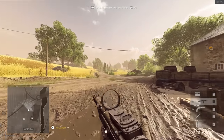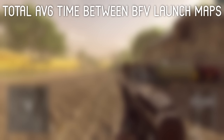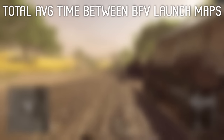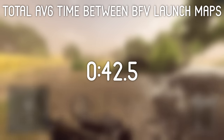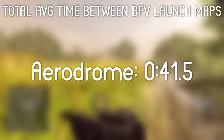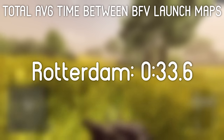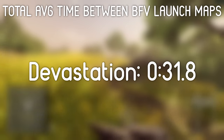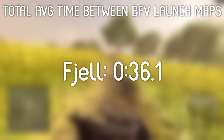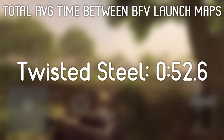With that data collected, I went and did the same test with the vanilla maps of Battlefield 5, and this is where things get interesting. In comparison to the monstrous near minute-and-a-half time of Battlefield 2042, it takes you on average 42.5 seconds to rotate between flags in the launch maps of Battlefield 5. Aerodrome takes 41.5 seconds, Arras takes 49.4, Rotterdam takes 33.6, Devastation takes 31.8, Fjell takes 36.1, Narvik takes 35.5, and Twisted Steel takes 52.6.